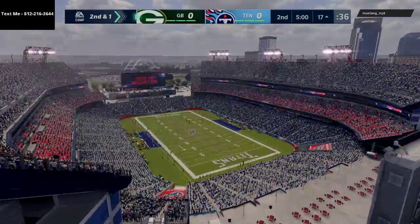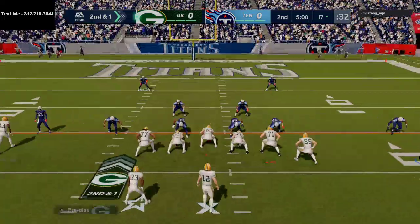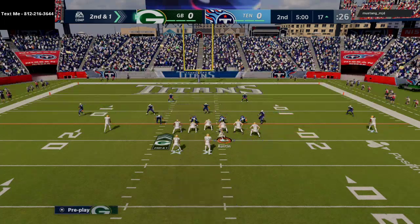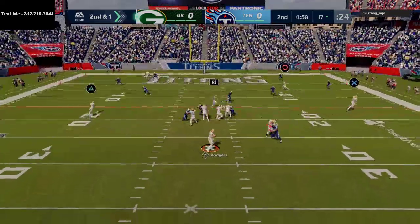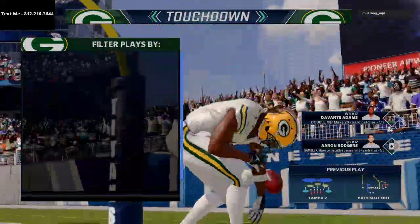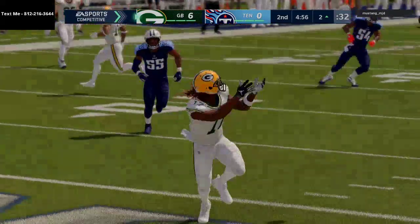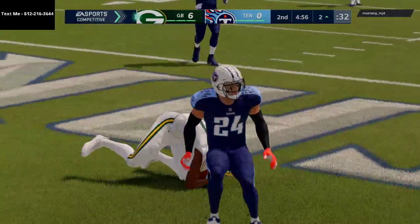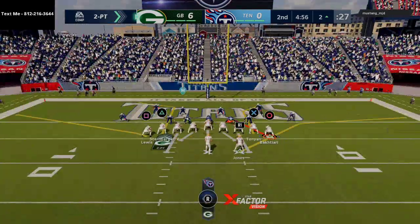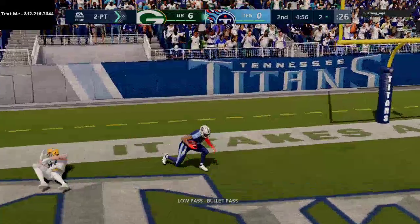Tip number four is to user catch everything. Don't allow the computer to put you into bad scenarios and bad animations. Click onto the receiver and make sure you are user catching it so you're always giving yourself an opportunity to make a play. Even on a wide open post route, I literally clicked onto the receiver and made the user catch myself. This is one of the secret tips that all pro players do that beginner players may not know to do consistently.